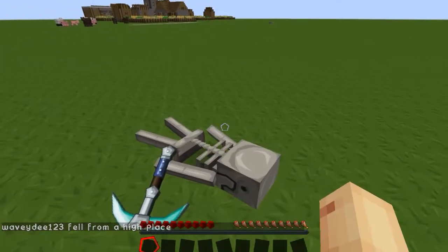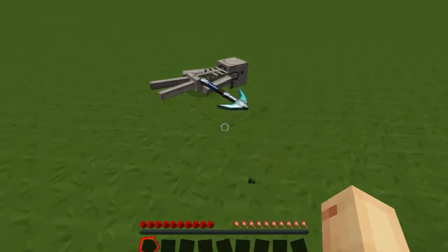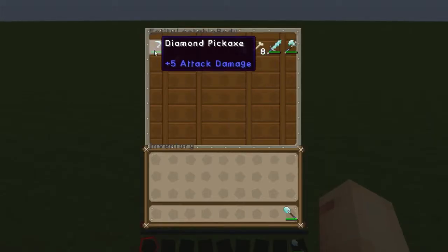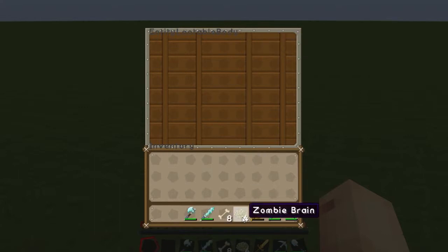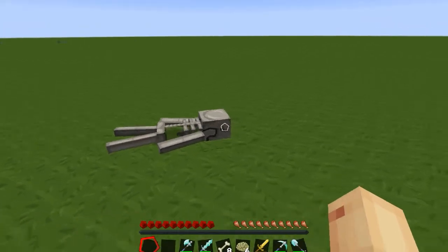Just floating along with a pickaxe. When you right-click on that, all my items are in there, plus you do get some zombie brains and some bones as a bonus.